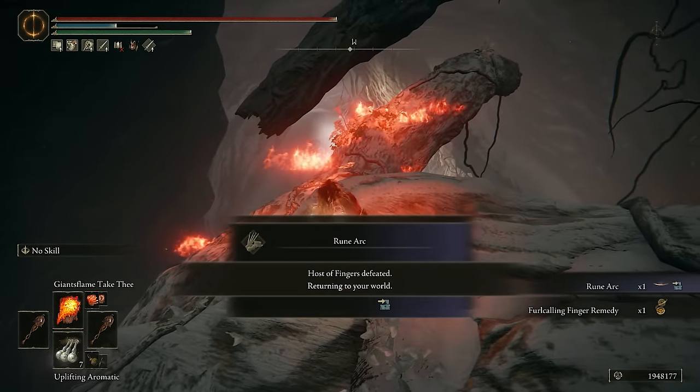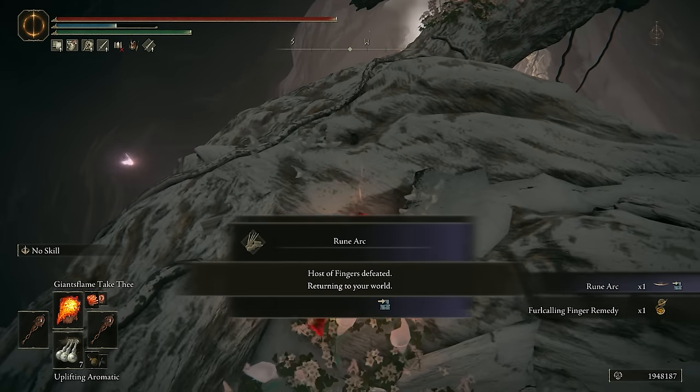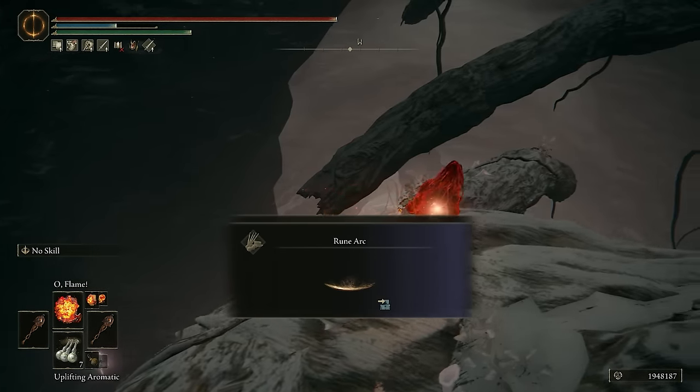Oh, that might be the cleanest three kills in a row ever. We got the true combo — Giant's Flame took one and then Flame of the Fell God took the other one.